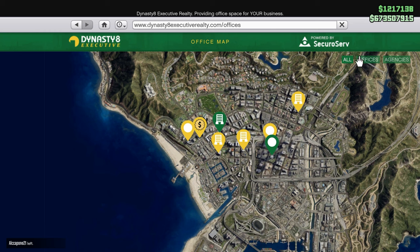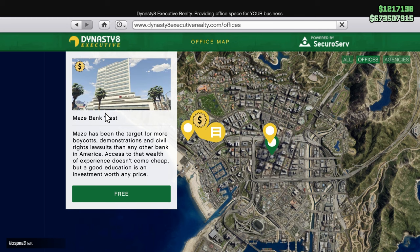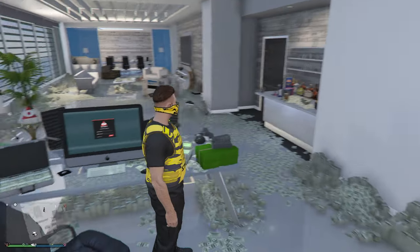To make it easier, click on Offices in the top right corner and you've got four different options. If you own the Criminal Starter Pack, you can get the Maze Bank West for absolutely free. Once you're done, make your way inside your office.